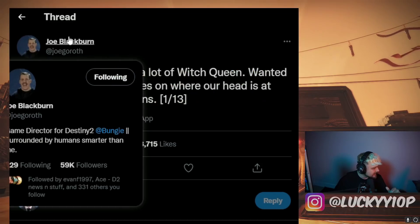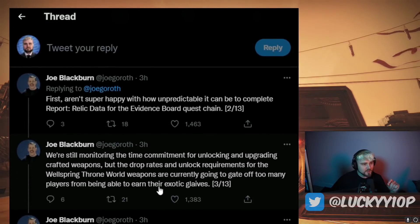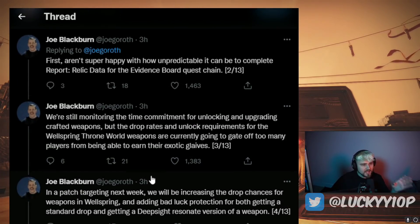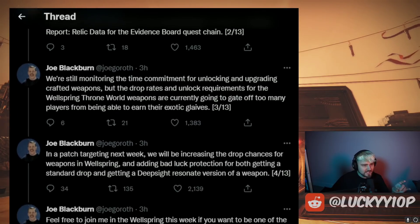Joe Blackburn's tweet reads at the very top: the team's been playing a lot of Witch Queen and wanted to give some quick updates on week one reactions. First, they aren't super happy with how unpredictable it can be to complete Relic Data for the Evidence Board quest chain. They're still monitoring the time commitment for unlocking and upgrading crafted weapons, but the drop rates and unlock requirements for the Wellspring Throne World weapons are currently going to gate off too many players from being able to earn their exotic glaives.